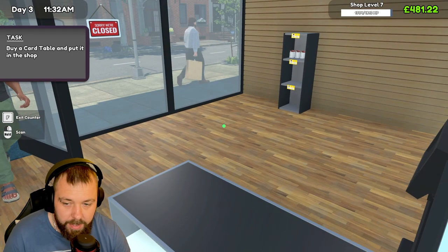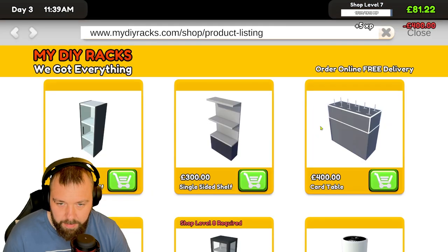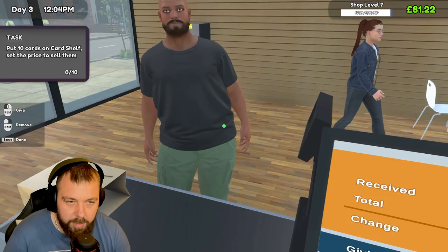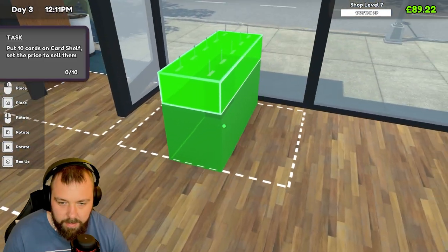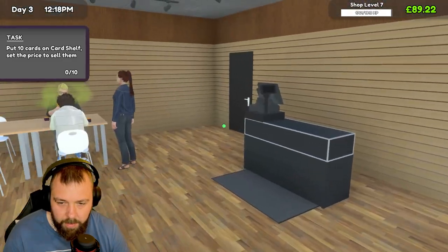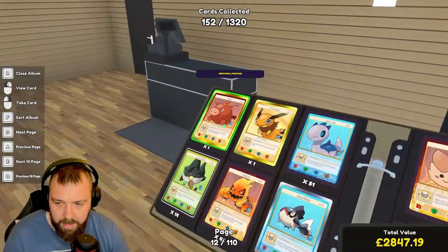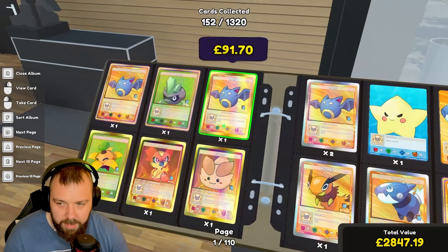We've got a total of £481 now. Let's go ahead and quickly buy this card table and start getting some cards on sale. Just serve this customer first, then we'll get some cards on sale. Hopefully we can make a fair bit of money now — smooth sailing from here. Let's get this card table out and set it up. We're going to pop it right here and start selling our cards.